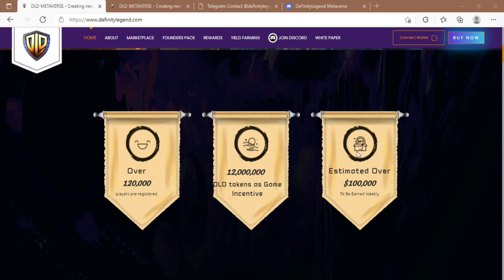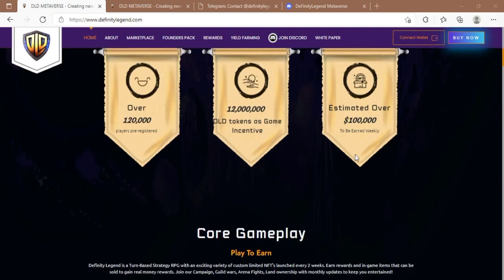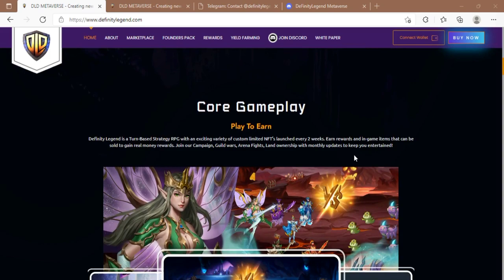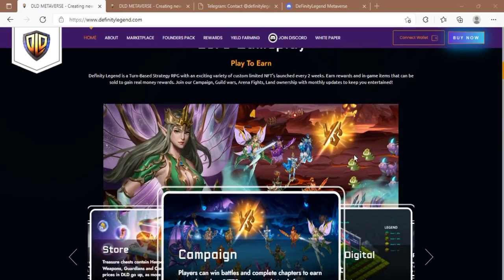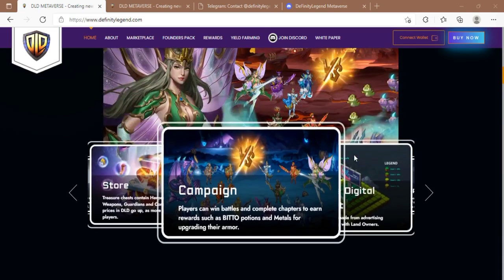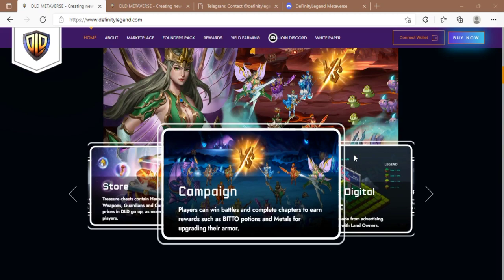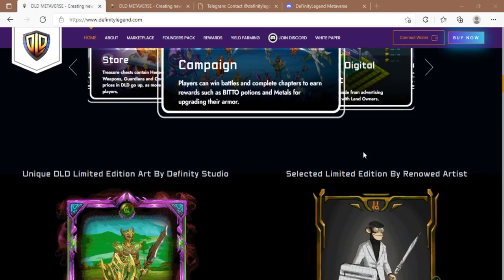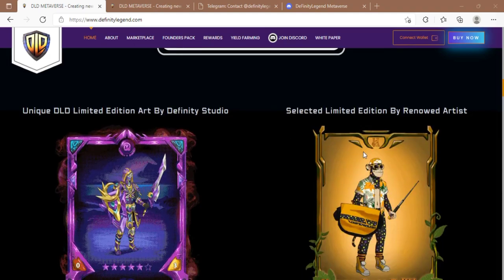The utilities of the DLD coin: the DLD coin is a utility currency that can be used to trade for a variety of items in-game. The most common use is acquiring new heroes, equipment, and guardians. The DLD Epic Chest is their treasure chest — treasure chests contain heroes, armor pieces, weapons, guardians, and consumables. Their prices in DLD go up as more chests are opened by players.